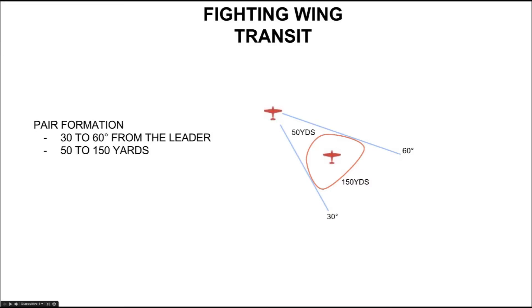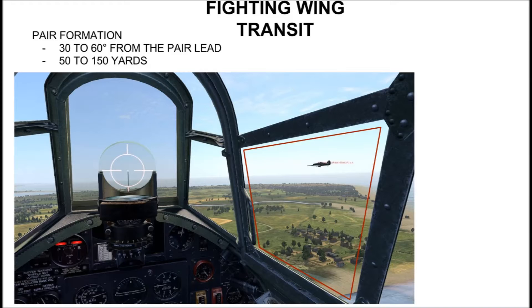A good distance is roughly 50 to 100 or 150 yards. And for safety reasons, regarding collision avoidance, we will use a negative stack of roughly one wingspan.